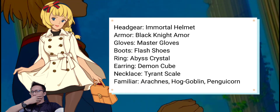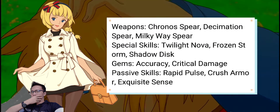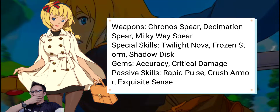Earring: Demon Cube. Necklace: Tyrant Scale. Familiars: Arachnese, Hog Goblin, and Penguin Corn. Weapons: Kronos Spear, Decimation Spear, and Milky Way Spear. Special Skills: Twilight Nova, Frozen Storm, and Shadow Disk.